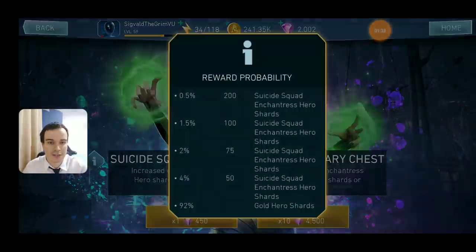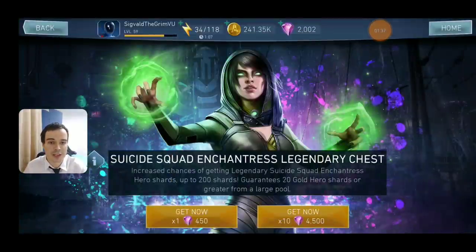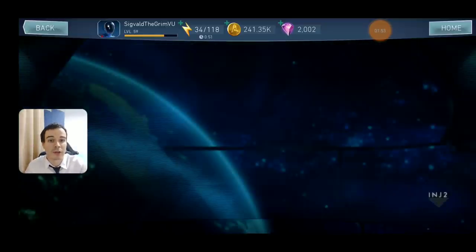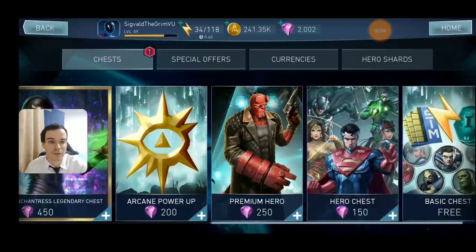The Suicide Squad Enchantress Legendary Chest — nope, don't go for this one. It's going to be too expensive for anything that it gives. And if you really want Suicide Squad Enchantress, try the Suicide Squad Chest, because over there you have chances for Suicide Squad Enchantress, Harley, and Deadshot. Suicide Squad Enchantress will be more or less useless — not really useless, but not very effective without the full Suicide Squad team. And even if you unlock her, you will not get her gears, and you will need to either get them from another chest with unfair chances or buy them from special offers with real money.